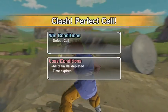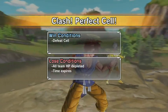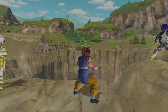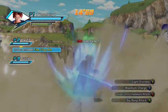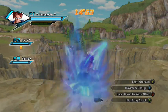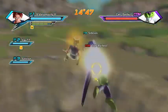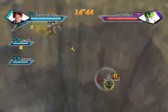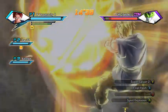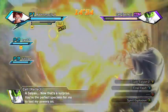Alright guys, this is how NOT to ultimate finish Parallel Quest 23 — Clash with Perfect Cell. Everything I've seen on the internet says to defeat him under three minutes, then he'll revive, and you defeat him again — that's how you do it. I have two videos strung together: the first showing us defeating him well under three minutes — I think it's 2:05 or 2:06 — and the second under two minutes. I'm not sure if it's bugged, but if anybody knows how to do it, please let me know.